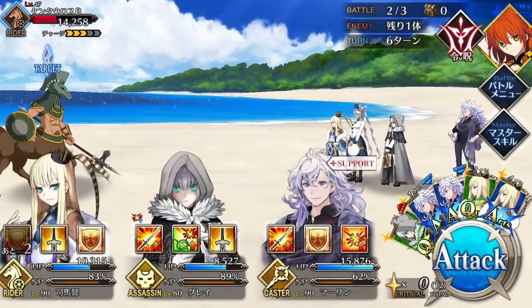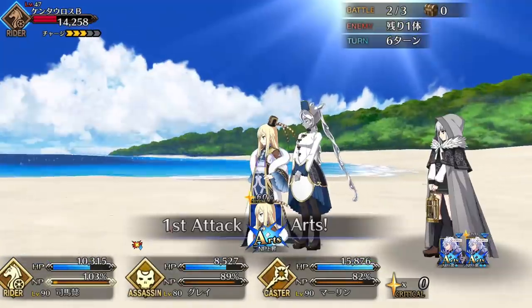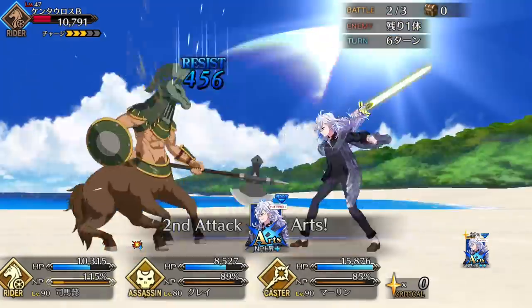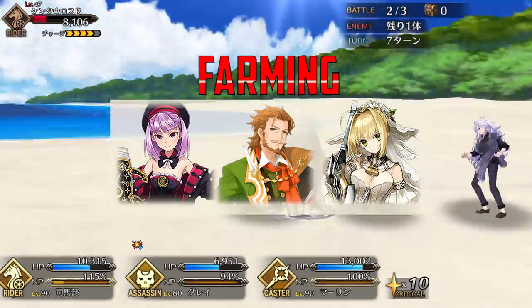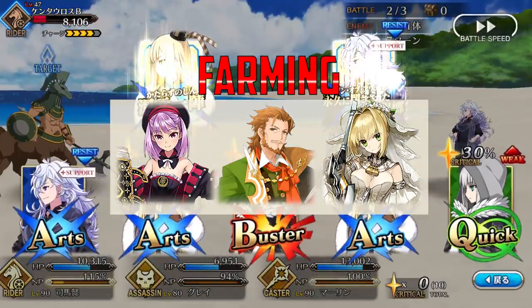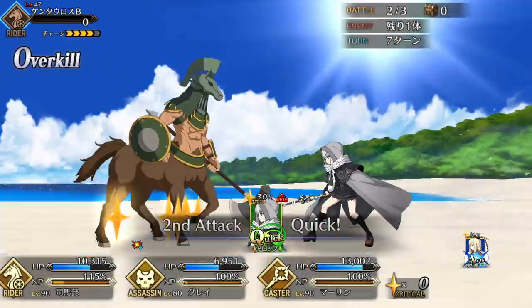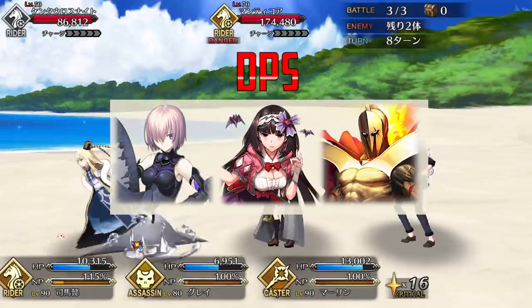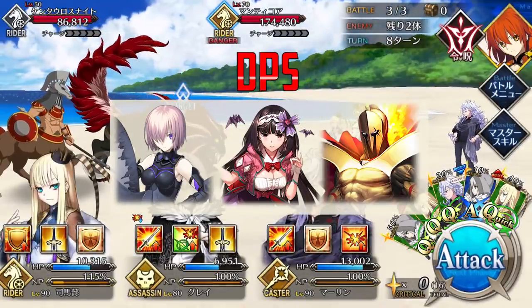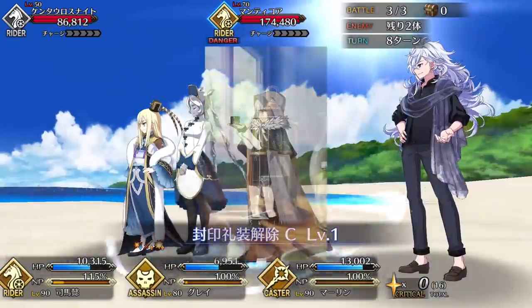On the bright side, Gray is a very easy servant to support thanks to her Buster NP and very focused playstyle. Servants who can provide NP charge and damage buffs are especially useful partners — servants like Helena, Shakespeare, and Nero Bride can all provide direct NP charge for an easy one-turn Noble Phantasm, as well as significant boosts to NP damage. For longer fights, it helps to pair Gray with servants who can support her defensively while also buffing her damage, like Mash, Osakabe-hime, and Leonidas, all of whom have strong, high-uptime damage buffs but can also protect her in harder fights.